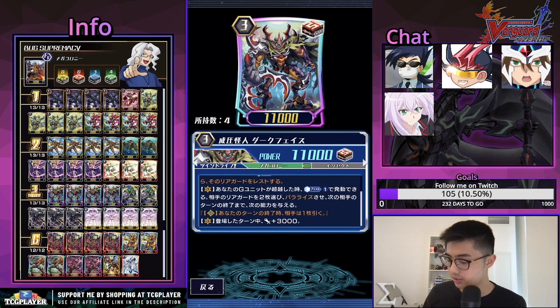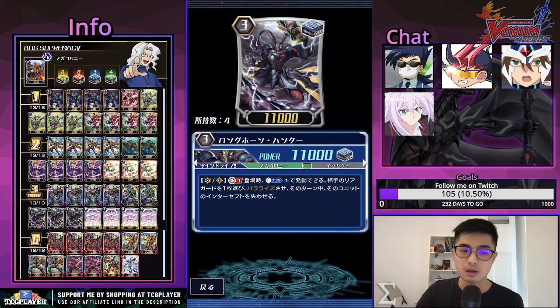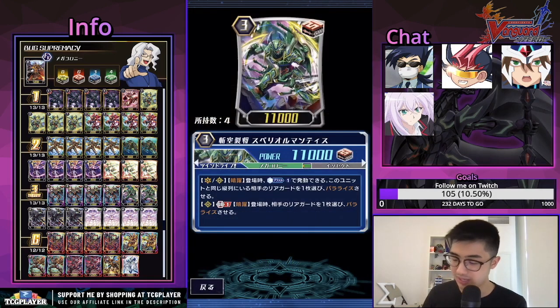We play two of the Superior Mantis: Vanguard Rearguard Circle Dark Device, on place counter blast one, choose one unit in the same column and paralyze it. Additionally, Rearguard Circle GB1 Dark Device, on place choose one of your opponent's rearguards and paralyze it — so just placing this unit you can paralyze up to two cards, which is really good. We also play three of the Longhorn Hunter: on place counter blast one, choose one of your opponent's units and paralyze it and it loses intercept.